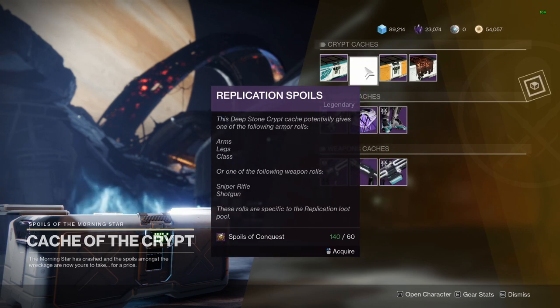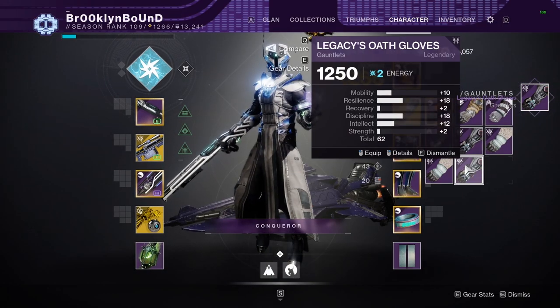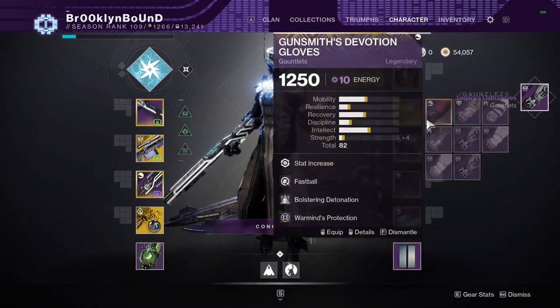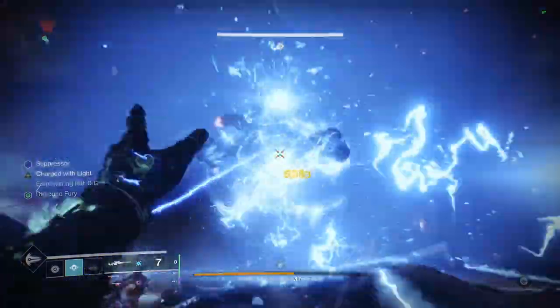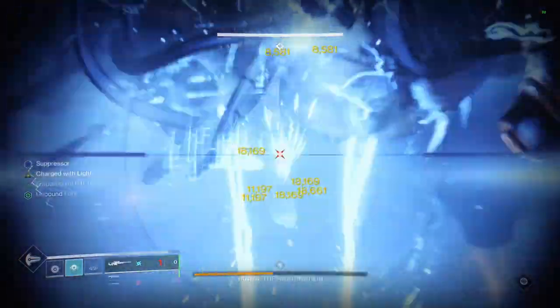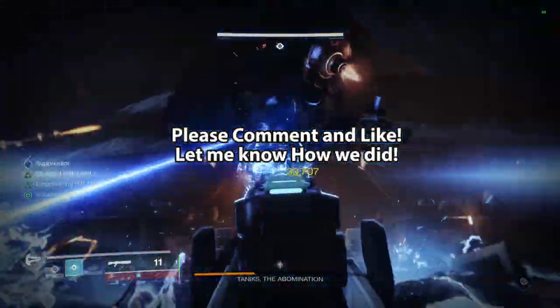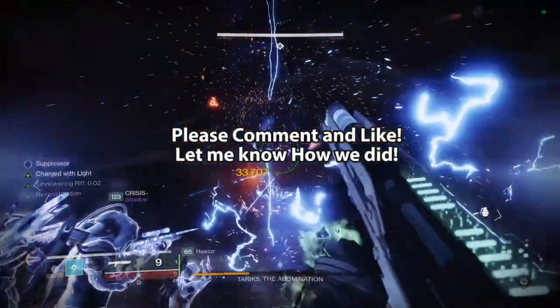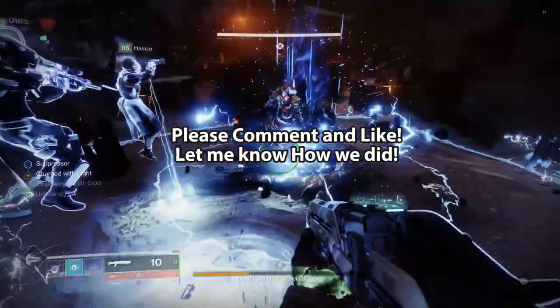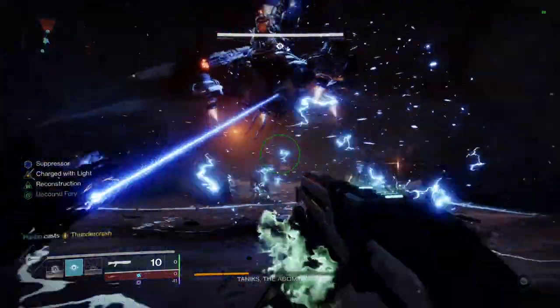If you're really lucky you'll get your hands on the Eyes of Tomorrow rocket launcher, which is an exotic drop that is random from the final boss. Best of luck in getting this done, guardians. If you have any questions or comments drop them below and I'm happy to help. If you found this video helpful please give it a like and a share. This is such a great raid and I'm happy to finally be back to making raid guides for you all. Until next time, guardians — best of luck.